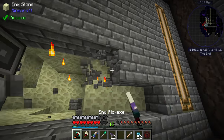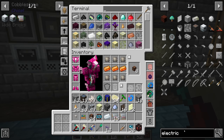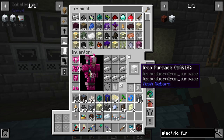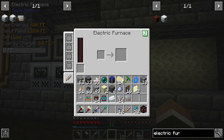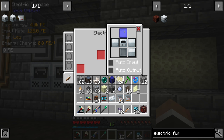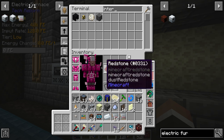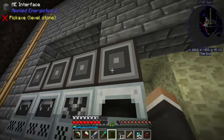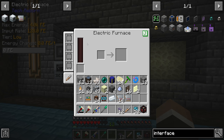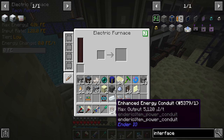An electric furnace makes a lot of sense here — it's a very easy recipe. If we throw that down right about here, we can set the bottom and top to input and the right-hand side to auto output, then put an interface on top. Any time we need to automatically smelt something, we can just put a new pattern in and have this electric furnace do it. Overclocker upgrades will make it quite quick.